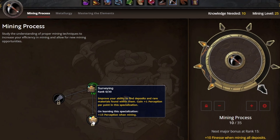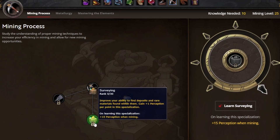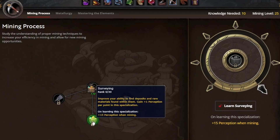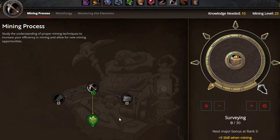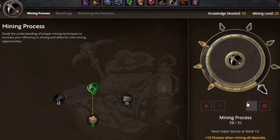So you might have guessed it — we're going to click on surveying. Surveying is going to be our specialization. Just like with the crafting ones, you don't have to put any points into this to gain the benefit. Make sure you learn the specialization as soon as it's open, because it's going to give you an extra 15 perception just by clicking a button. Now let's jump back and keep going through the mining process.